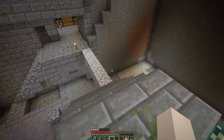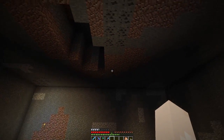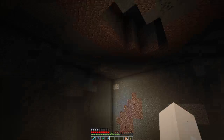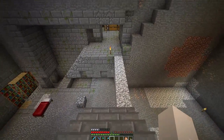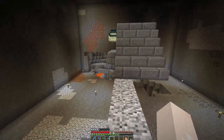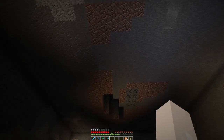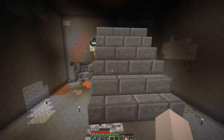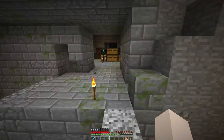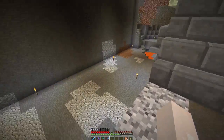There is going to be a ceiling of glass, and then on top of that — which will kind of make it like a ceiling and floor of glass — it will be black stained glass, I think that would look best. Then on top of that we'll have the room with the portal to get here, and beds and chests and all sorts of useful items like that.